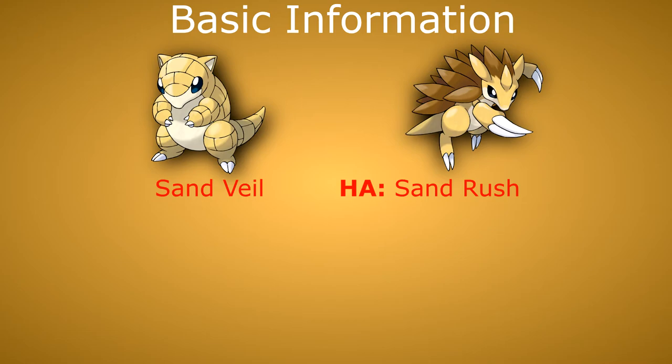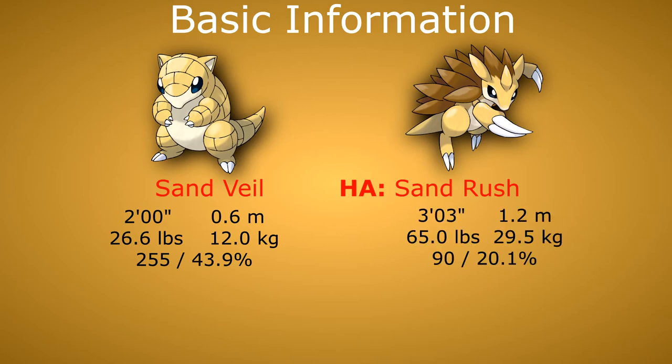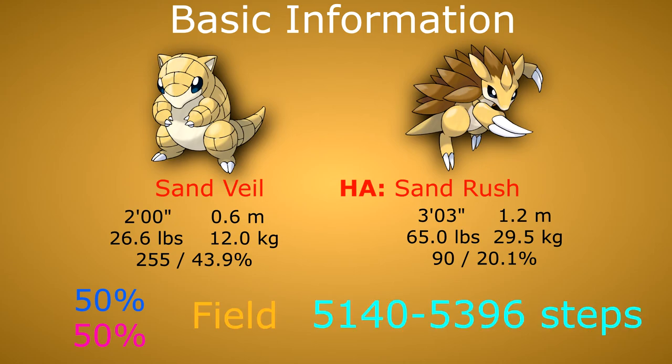Sandshrew is 2 feet or 0.6 meters tall, weighs 26.6 pounds or 12 kilograms, and has the highest possible catch rate of 255, or a 43.9% chance to be caught by a Pokeball at full health. Sandslash is 3 feet 3 inches or 1.2 meters tall, weighs 65 pounds or 29.5 kilograms, and has a catch rate of 90, or a 20.1% chance to be caught. The evolution line has a gender rate of 50% male and 50% female, belongs to the Field egg group, and has a hatch time of 5,140 to 5,396 steps.